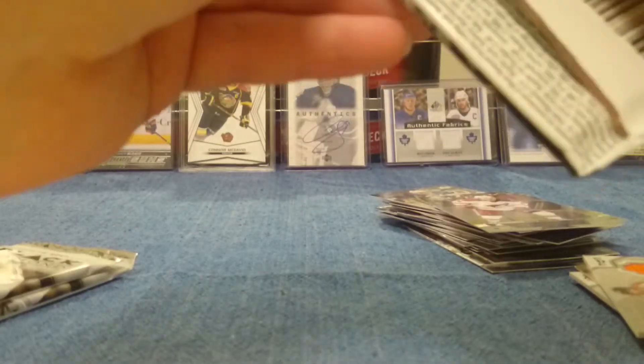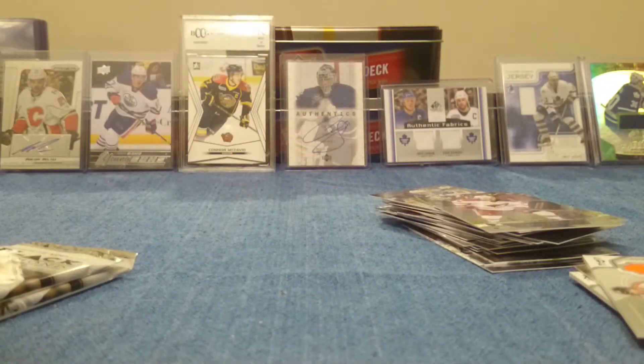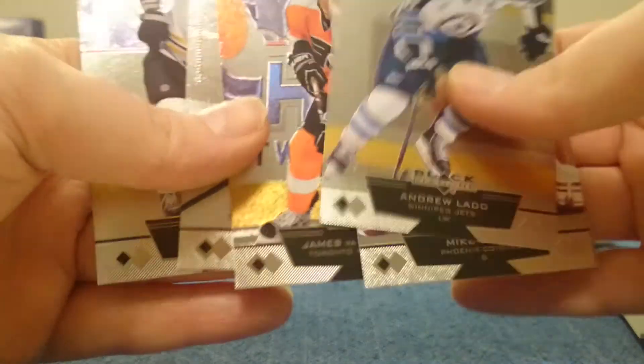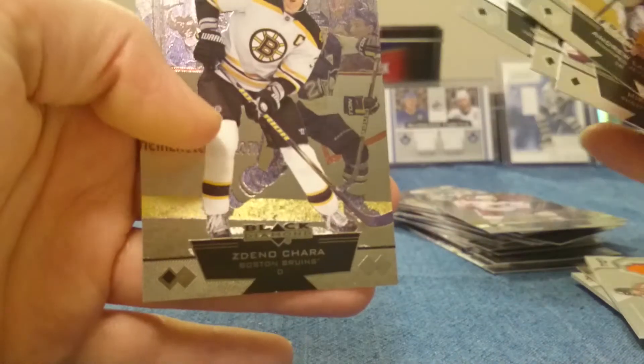Jersey Card! Kale Botker, Berglund. Got three more. Ladd, Smith, JVR. Chara. I think that's our first pack that didn't have anything different in it.